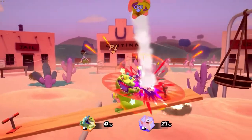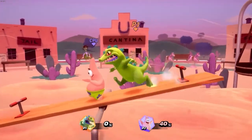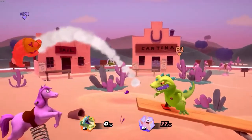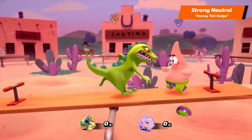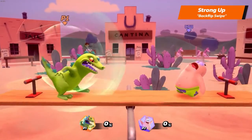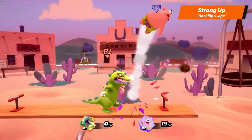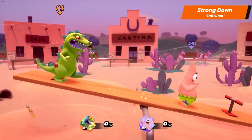Let's feel the stomps of Reptar's strong attacks. Reptar's strong neutral is Heavy Tail Swipe. His strong upper is Backflip Swipe. And his strong down is Tail Slam.